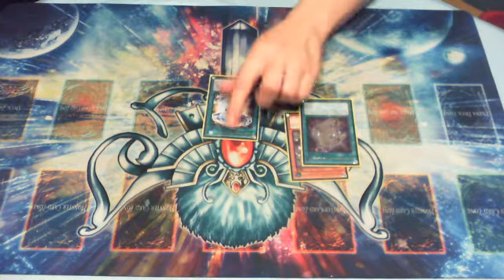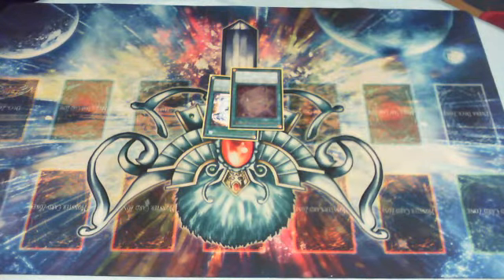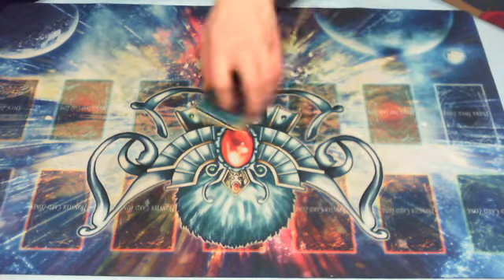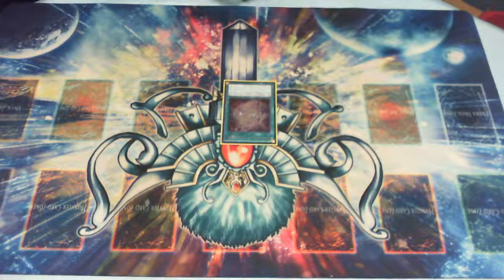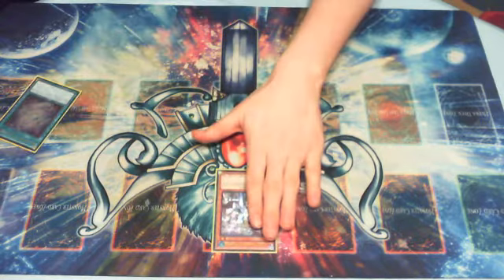For this example, I'm just going to use Spellbook of Eternity. It doesn't really matter which Spellbook you have, as long as you have one. So you're also going to have four other cards in your hand as well, which could be more Spellbooks. The opening play is: you activate Spellbook of Secrets, and you're going to go get your Magician. You normal summon the Magician, and Magician has the same effect — it searches a Spellbook spell card.